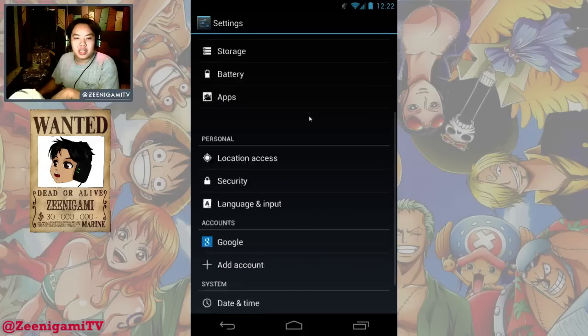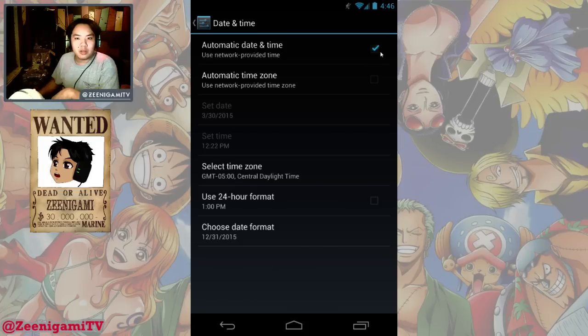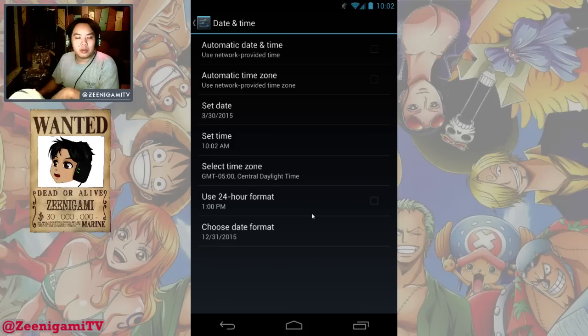Go to our settings — you can do this on a phone or you can do this on an emulator like I am right now. Go to date and time, turn off your automatic date and time, and you want to change the date to Monday. Set the time to the time that you think it is — 10:02 is when I wanted to check.